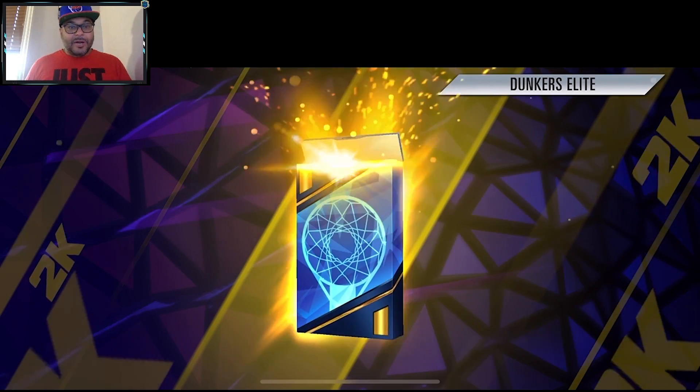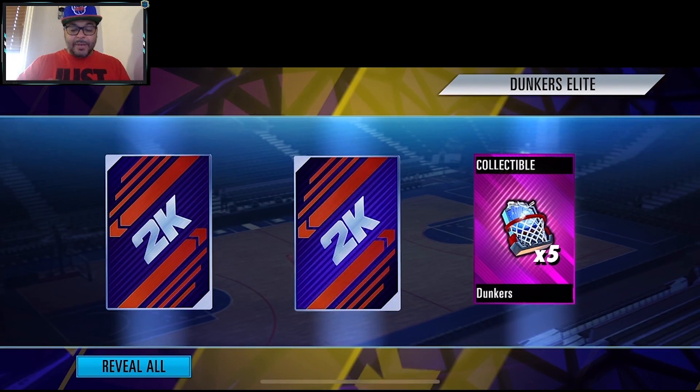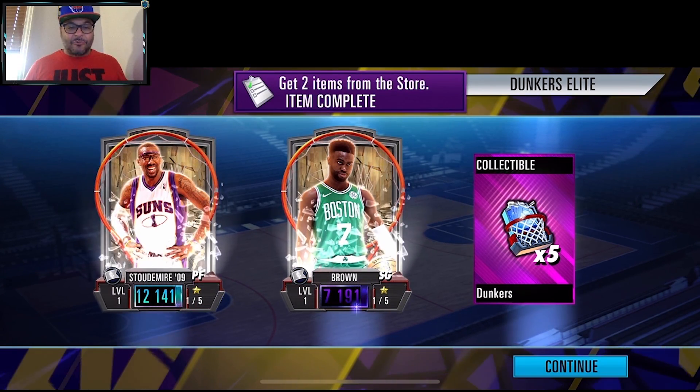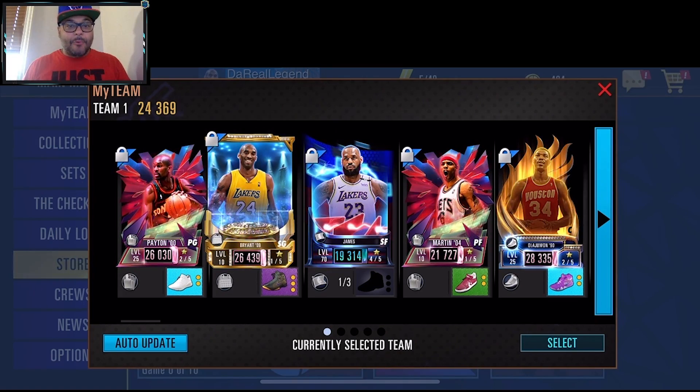Hoping to pull Tracy McGrady. Collectibles on the right — in the middle we got Jalen Brown, which is great for the set. And next, we got Amar'e Stoudemire! That's what I'm talking about — solid pulls right there.